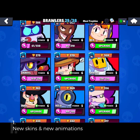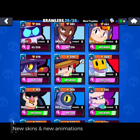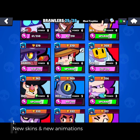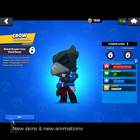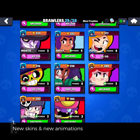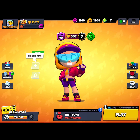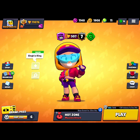Let's look at Crow — Crow gets a Rico-like animation where he shows a thumbs up, and as you can see he's all business. Every brawler gets an emote now. This is Shelly — Shelly too gets emotes just like all the other brawlers, and she gets a little bit more happy feeling.